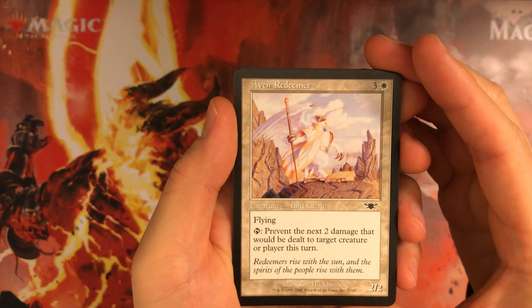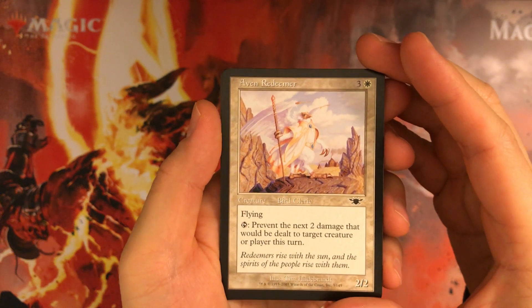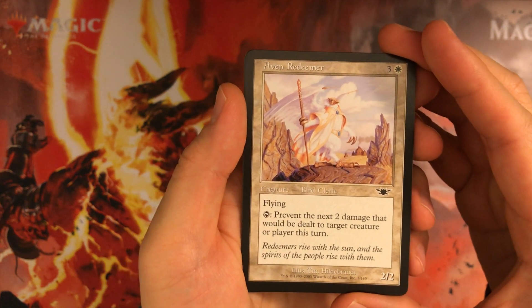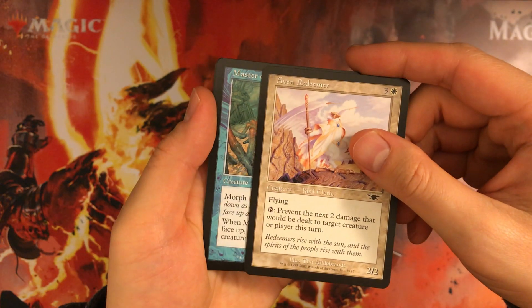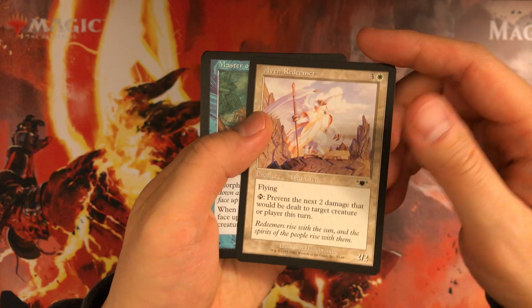Avon Redeemer: 4 mana 2/2 flying, prevent 2 damage. It's more of a 4 mana 2/2 flying than anything else — the preventing damage isn't usually as relevant because as a flyer you're probably attacking with it. Unfortunately the mana cost is built into that ability.